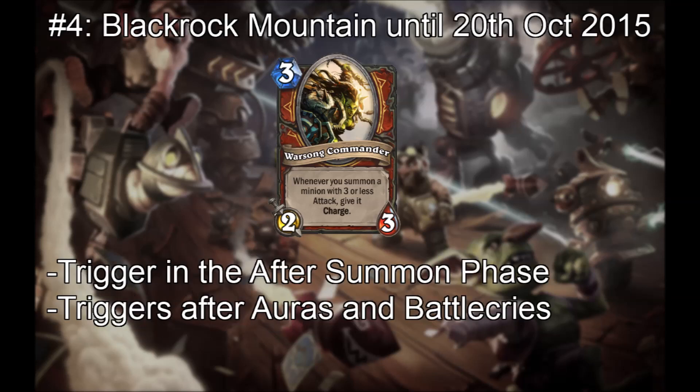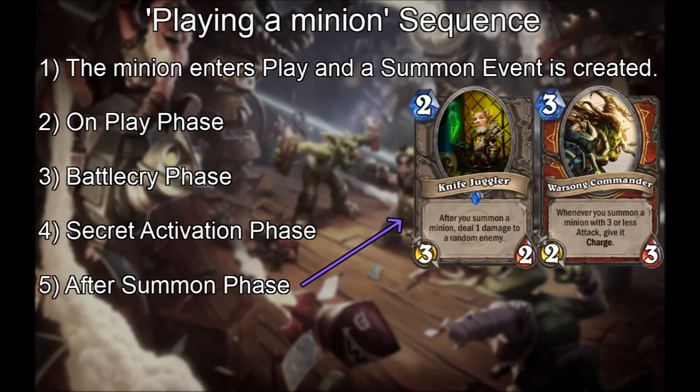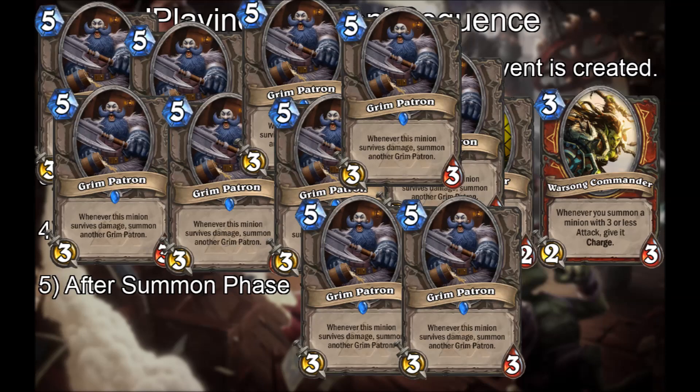After the release of Blackrock Mountain, and until the 25th October 2015, Warzone Commander was finally working as intended. The change they made was that Warzone Commander now triggered in the After Summon phase, not the Secret Activation phase. Once again, Warzone Commander was able to trigger on summoned minions, just in time to be able to interact with Grim Patron.